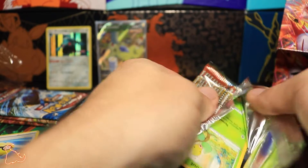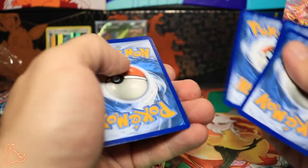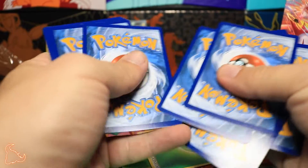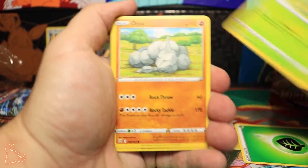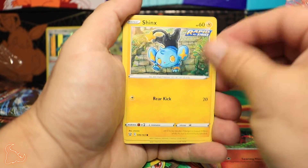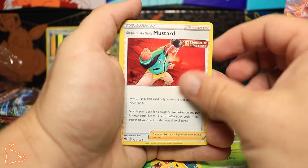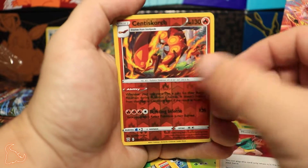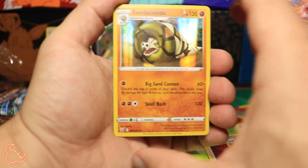To be fair with this set, if this would have been an actual opening, getting that Tyranitar V along with the Houndoom line would have been actually really good — that would have been really handy. Let's see how these last two packs turn out. We have a Bellsprout, Onix, Spoink, Shinx, Luxio, Skwovet, Single Strike Style Mustard reverse hollow, Centiskorch — that's really nice. And Sandaconda — the Sandaconda might actually be really good.